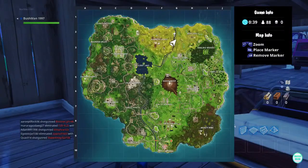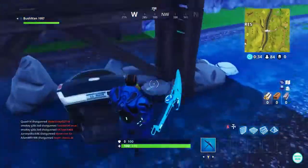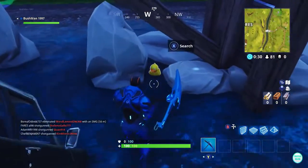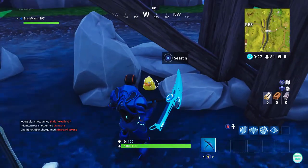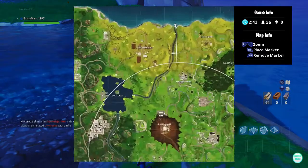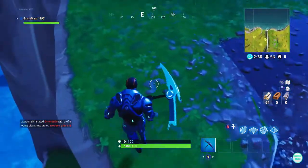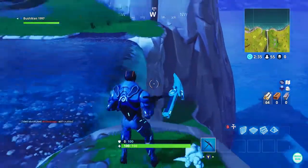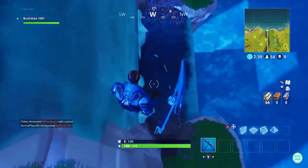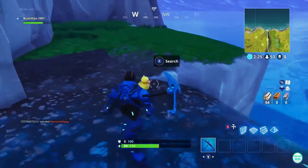We're at the top half now, up here at this bridge near Anarchy. There's one here — all you do is jump down. There's a crashed car and the duck is in between the rocks at Anarchy. Same as Lucky Landing, from the bridge there's one here as well. But be careful on this one — there is no way back up unless you build, so make sure you've got enough material to get back up because you might lose some health.